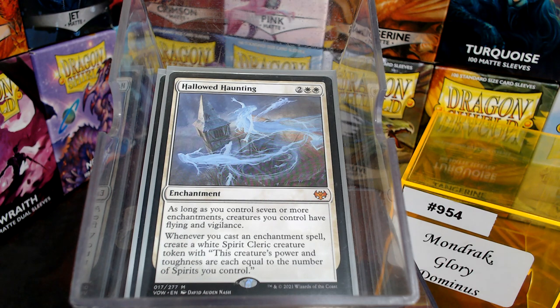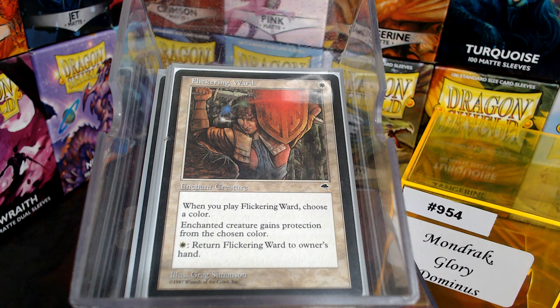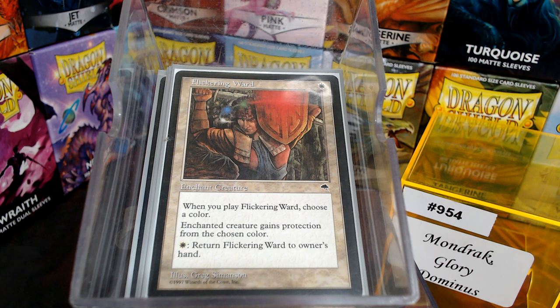Hollowed Haunting has a great Constellation effect. Skybind. Now, Flickering Ward does not get enough love in enchantment decks. It's one to cast, one to return, and the enchanted creature has protection from a chosen color — that's big game, because a lot of times protection from whatever color is relevant. Very versatile — you get to choose your color and bounce it back if you need to proc your card draw triggers or enchantment fall triggers. It's very possible for a sum total of one to cast and one to bounce — that's two mana to start making 4/4 Angels.